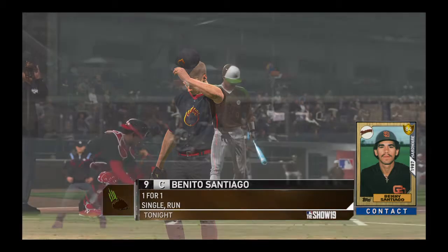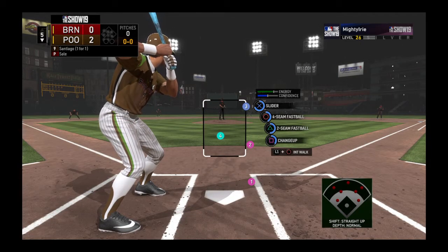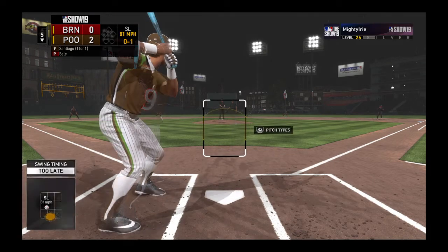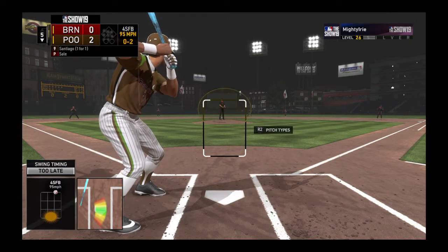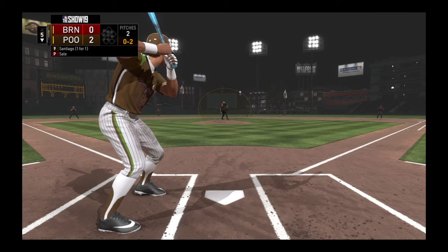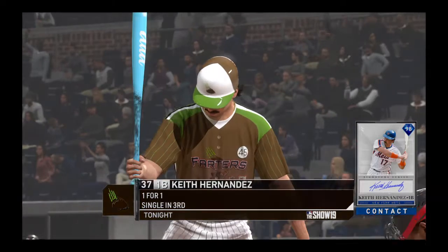Chris Sale, a lefty standing six-foot-six, takes over the pitching duties here. Now batting, Benito Santiago — he reached on a single in his first try. And that's by him — it's 0-1. Nothing and two, the count to Santiago. He's going to need to shorten up and get that foot down a little bit earlier if he hopes to be catching up to that fastball. Swing and a miss on the slider, and that's out number one.